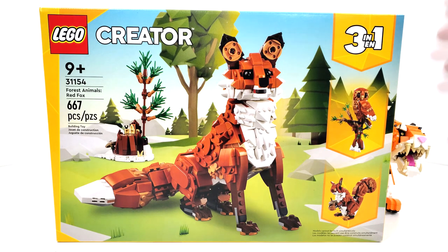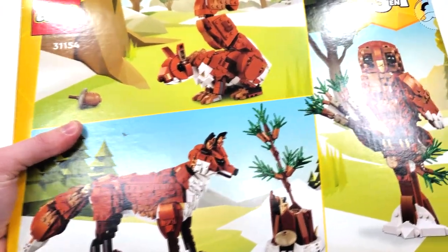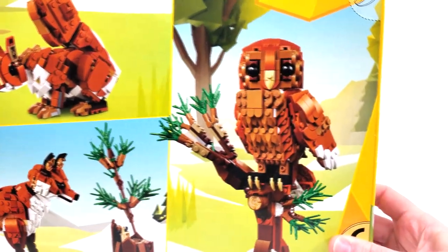Usually the alternate builds aren't as great as the main build, but in this case I think all three are going to be very strong. I'm really excited to see how they turn out all together, and definitely as possibly more friends — though definitely not to scale with the Majestic Tiger there. Flipping over to the back side of the box, you get a closer look at your two alternate builds for both the owl and the squirrel.